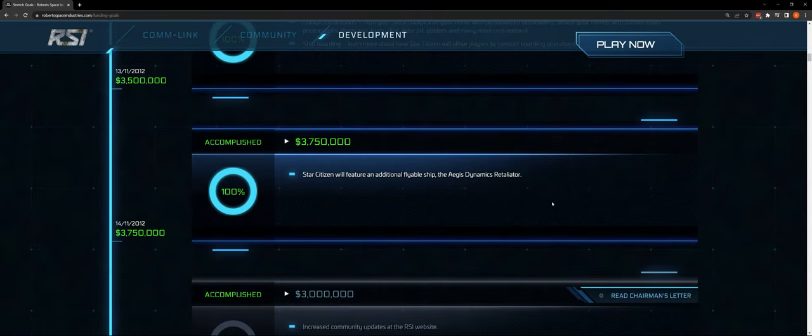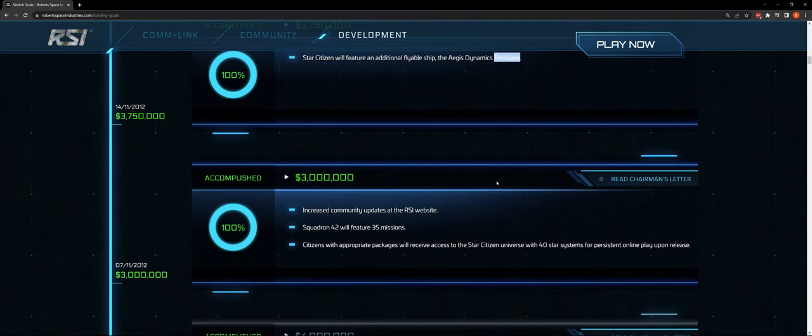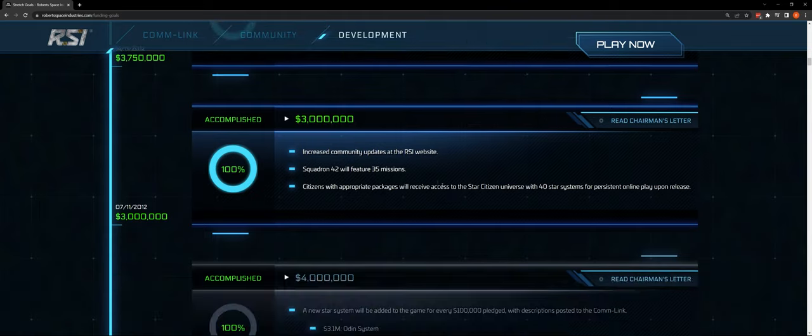At $3,750,000, the Aegis Dynamics Retaliator — we have the Retaliator Base and Retaliator Bomber, so that's in game. At $3,000,000: increased community updates at the RSI website, Squadron 42 goes to 35 missions, and citizens with appropriate packages will receive access to the Star Citizen universe with 40 star systems at the $3,000,000 level for persistent online play. The mission count and star system count will continue to go up at various levels.